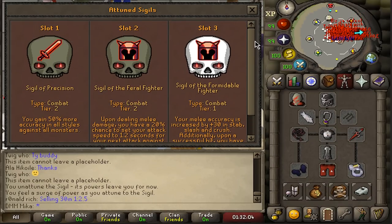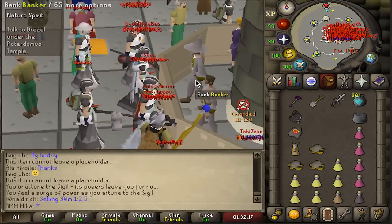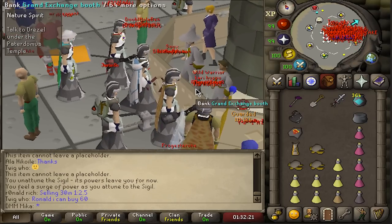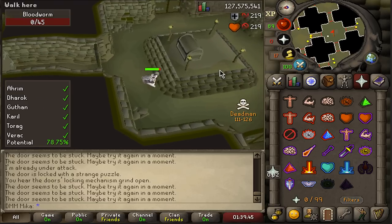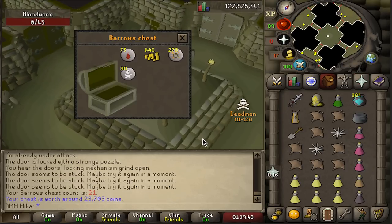For now we're gonna do a little bit of battles because it is that time of the day. We're gonna run with Precision, Feral Fighter, and Formidable Fighter giving me absolutely ridiculous accuracy bonus. Battles items are pretty expensive right now and we want to complete 100 chests in total. We start off the daily battles session with a little bit of nothing.